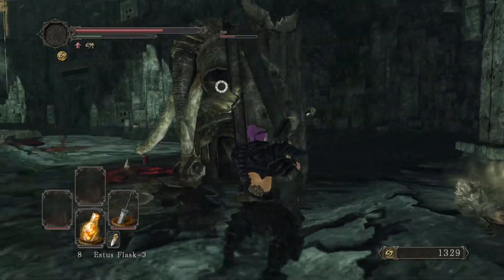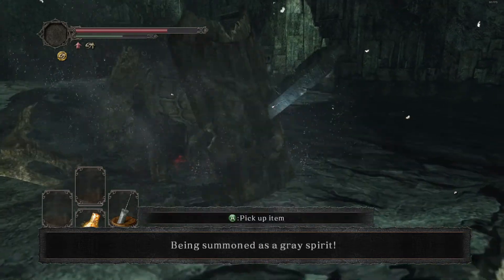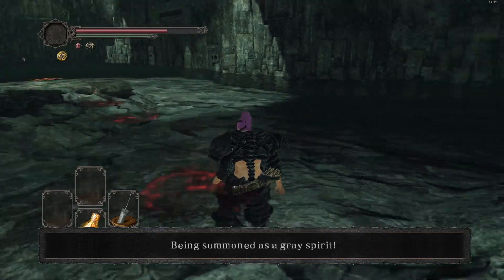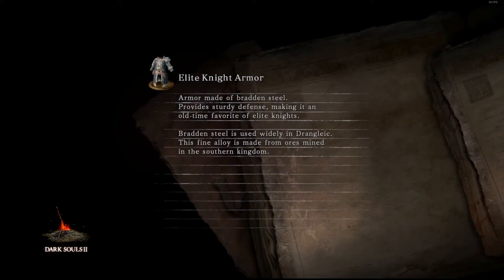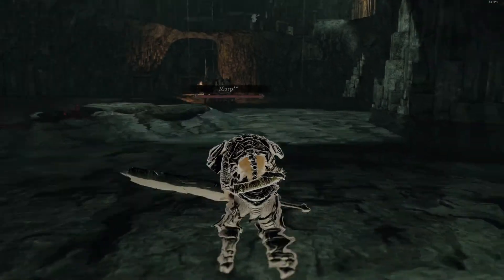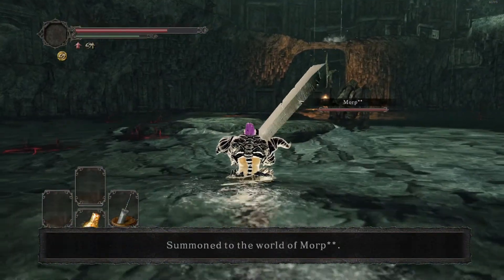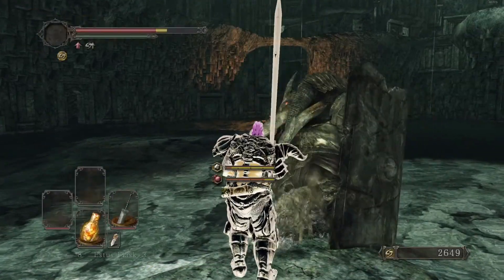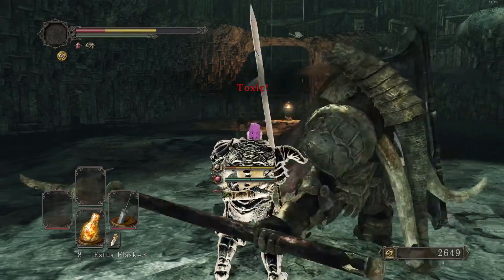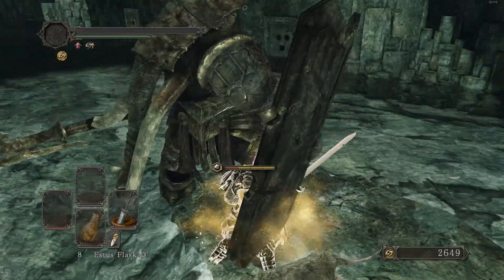Good luck with the solo boss in this area at the end. What if I told you I was playing as a gray spirit? Why are you part of that covenant? I forgot to change covenants. Just kill me please — it's a good way to not get invaded by gray spirits when walking through the area, but we're going to change.